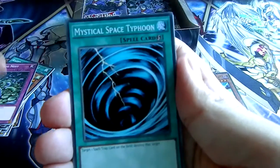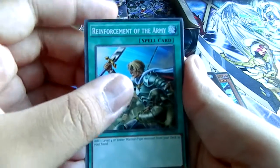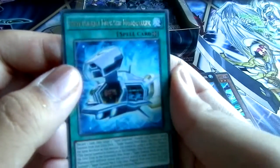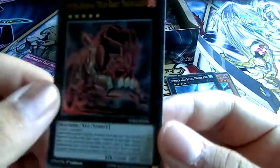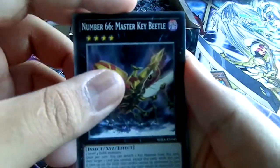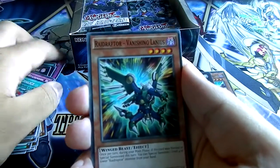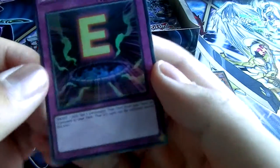Eagle Bug Nest, Mystical Space Typhoon, Call of the Haunted, Bujinki Amaterasu, Gem-Knight Pearl, another Reinforcement of the Army. And now we got The Field Spell Force, Super Quantal Mech Ship Magnacarrier. And the rare is a super rare — Super Quantal Mech Beast Magnaliger. It's a Mega Sword. Number 66 Master Key Beetle, Raid Raptor Singing Lanius, Crane Crane — also a really good reprint — Raid Raptor Readiness, Forbidden Chalice, Raid Raptor Singing Lanius. For the rare we have Super Quantal Mech Beast Stealth Manta, and the super rare is Booby Trap E.